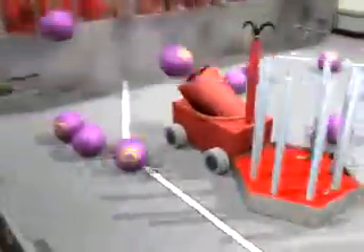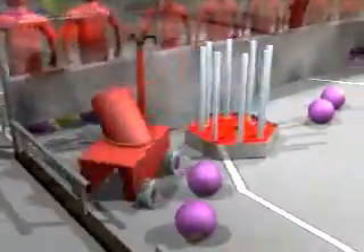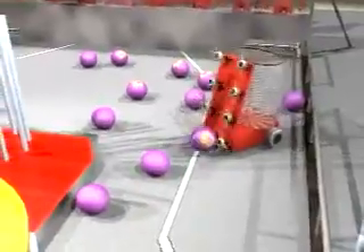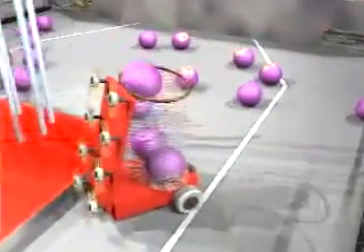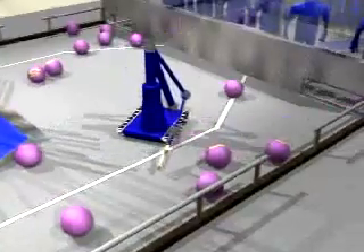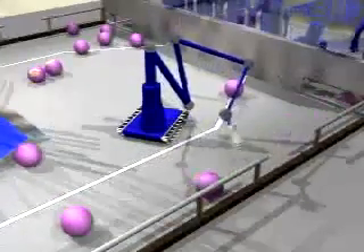Robots can also grab and drag mobile goals, moving them into their end of the field and placing them in scoring positions. The robots then gather the small balls from the surface of the field and pass them to the human player as quickly as possible. The balls must be passed to the players through the openings at the corners of the field.